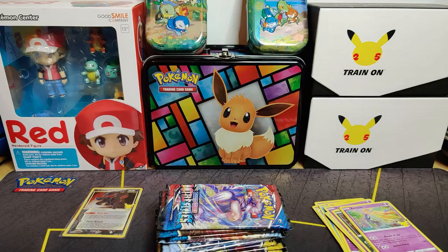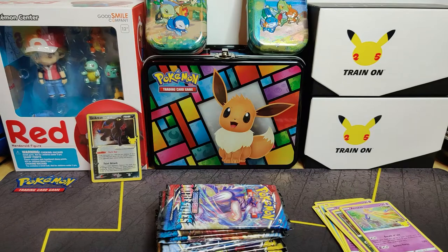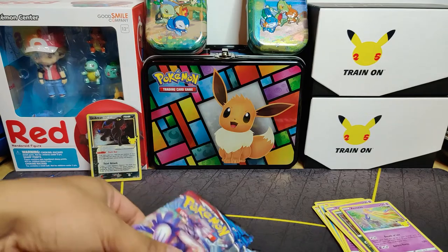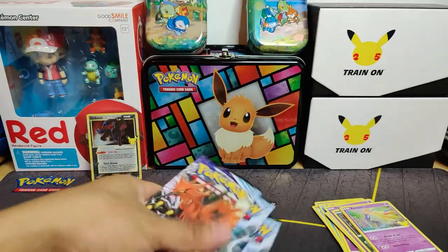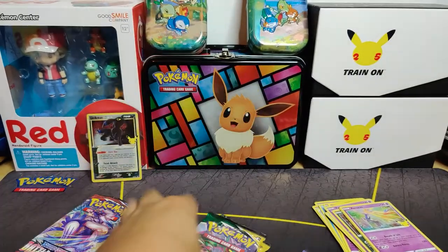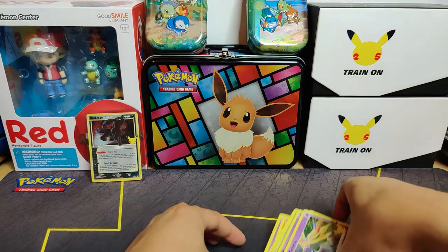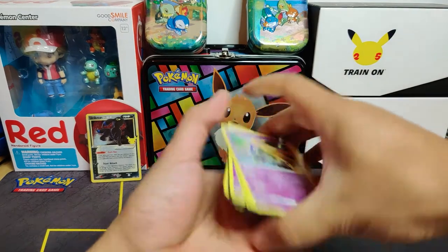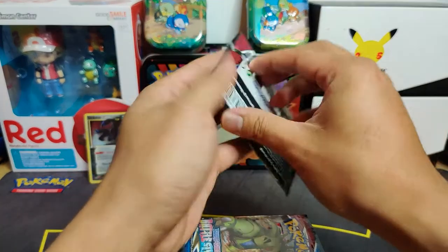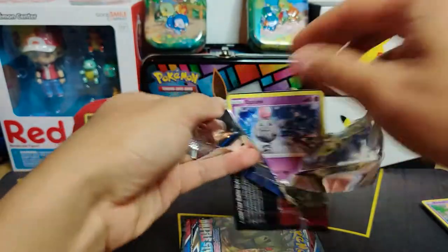Getting the Umbreon was still cool, but I think we should at least try to get another hit somewhere. I have a stack of sleeved booster packs on the side - we're going to pull about three Battle Styles, three Chilling Reign, and three Evolving Skies. Hopefully out of these nine packs we get at least one more hit. We'll top this video off with these last additional packs - starting with Battle Styles.